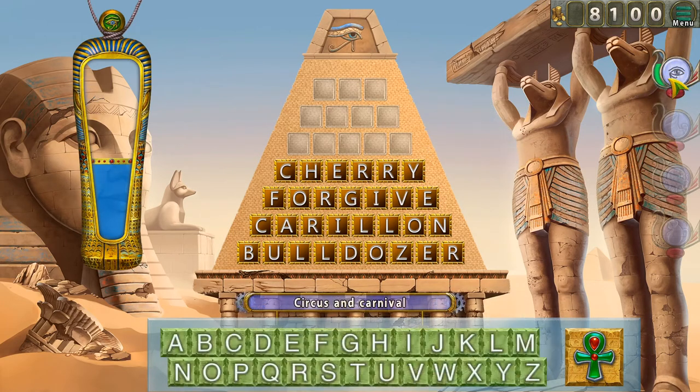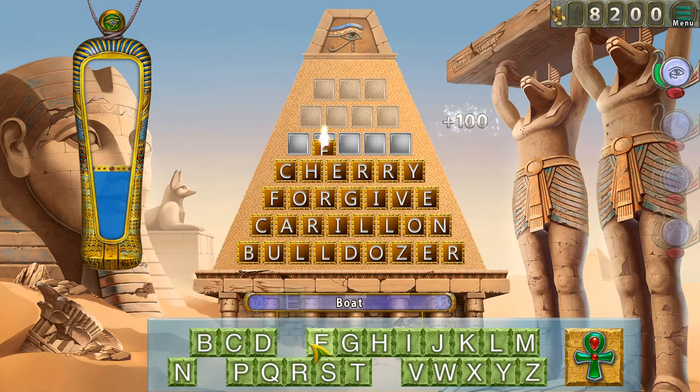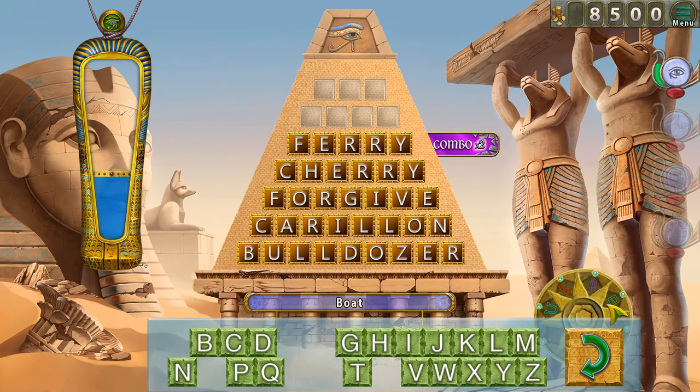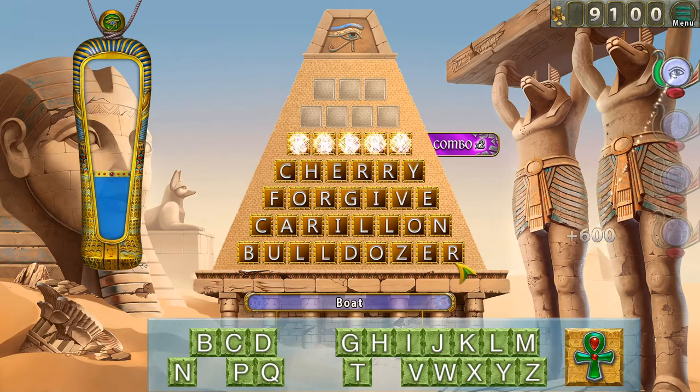That's going to give us some points — two letters. This persists between games, I believe, so we can use it in the next pyramid too. A boat — the things with the boat seem to be very freely associated. I'm assuming an R — like fairy or something. We'll do ferry. I didn't want to guess ferry immediately because if you get it wrong you lose some points.